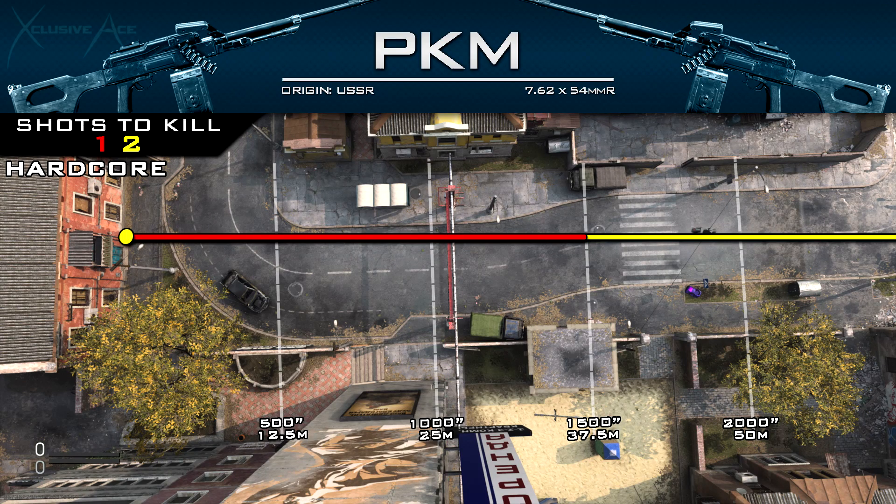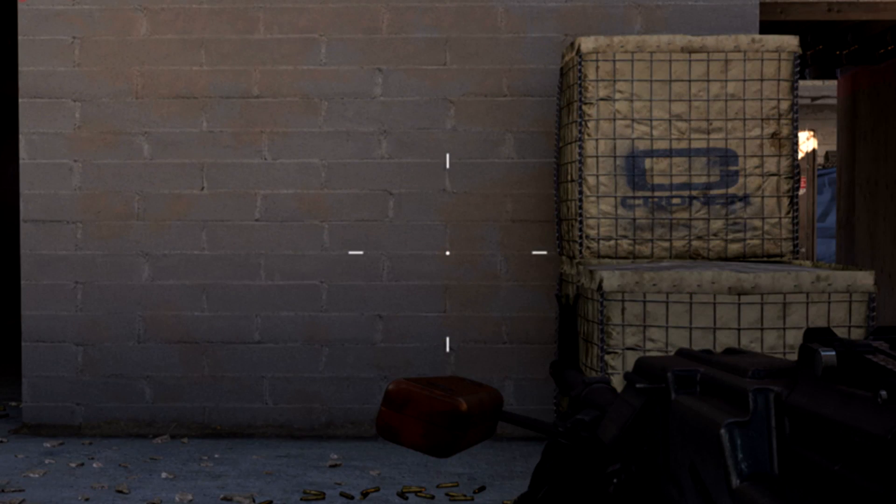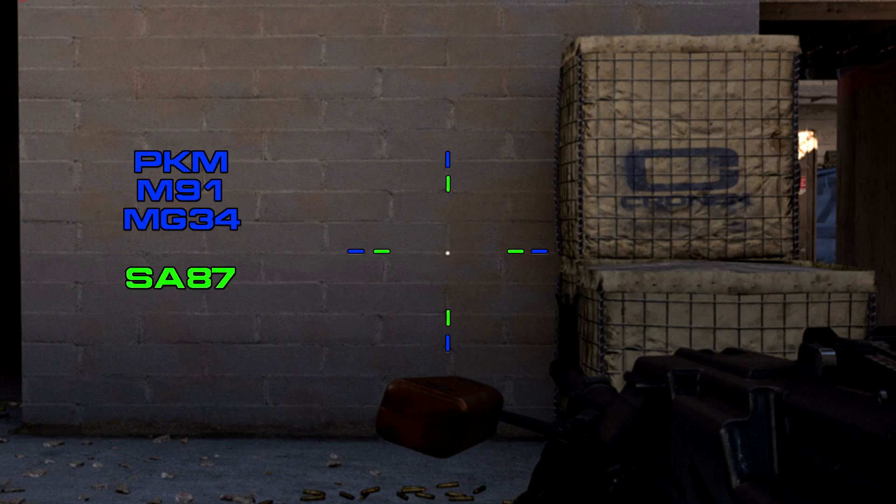For hardcore, your one-shot kill potential is at 37.5 meters, and you do not have to hit the upper chest multiplier to get a one-shot kill in hardcore because your base damage is over 30 at that range. Moving on to hip fire, the PKM has pretty standard hip fire for the LMG category — it is beat out by the SA-87, just like all other LMGs — so just know your hip fire spread isn't great with the PKM.